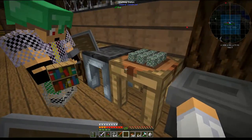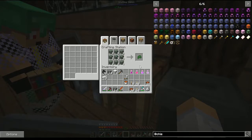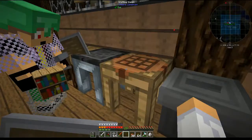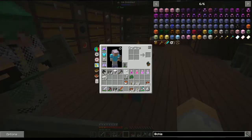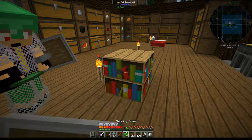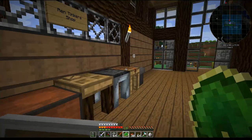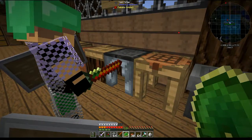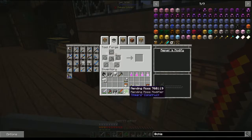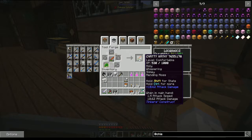Oh, you're recording? Yep. Oh — I have a ball of moss. Pull one out. Yep. And then right-click it on the bookcase. Alright, and then it turns into mending moss. And then you just add that to your tool. You know how mending works — when you gain XP some of it goes to the tool to repair it. Same principle. Sweet.